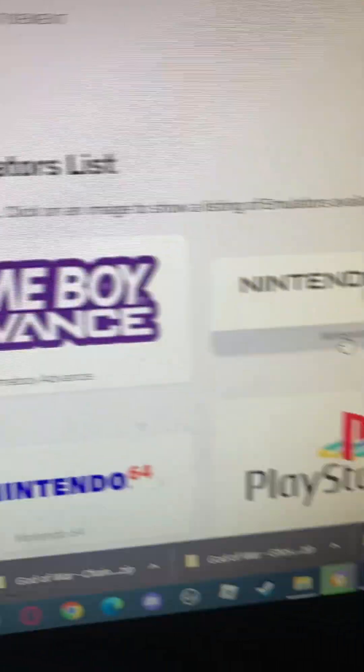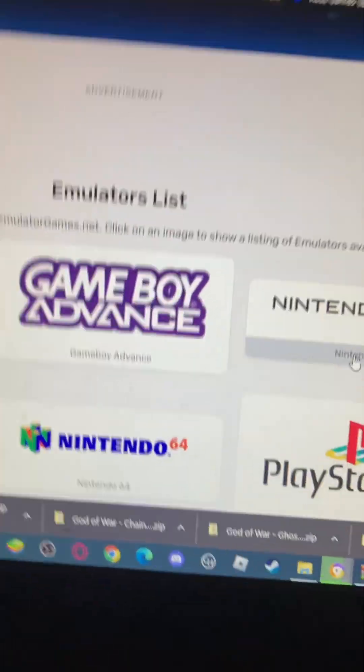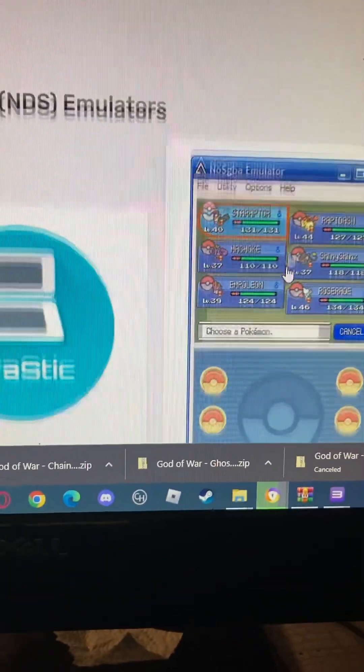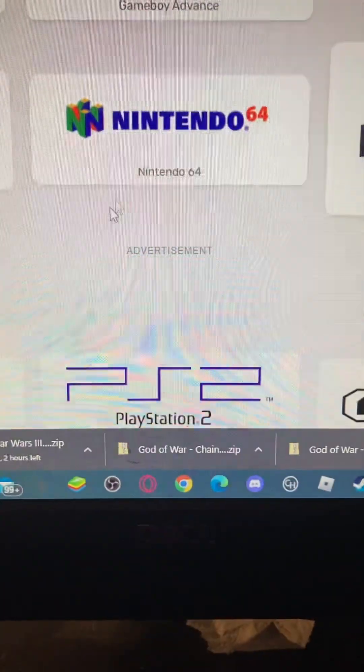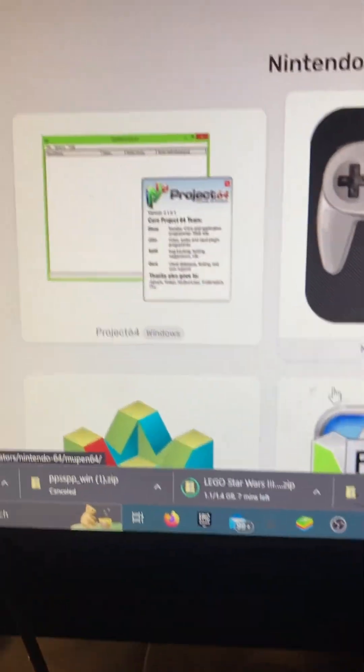You want to go to Nintendo DS. I'm going to go to the Nintendo DS one. Actually, I'm going to go for N64 instead. So I'm going to get N64.